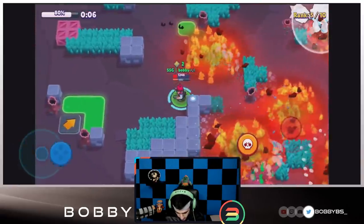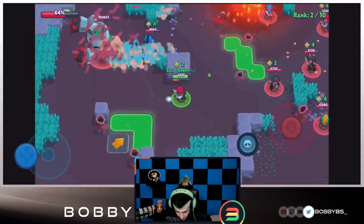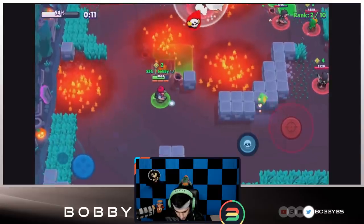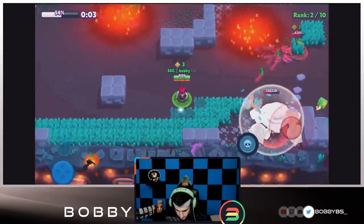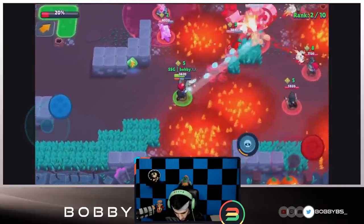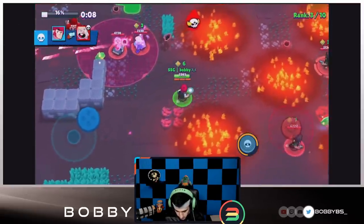We're just going to chill here. There's a Leon over here so we definitely have to stay away. We want to go pick that up and get our super off. Currently in second place — this bot might be in first to be honest. We have to get out of the line of fire. I'm going to stay around this guy, the Colt over here is going to get hit, and we're going to pick up this power-up. The boss is moving downwards which is really good for us. Back in first place — things are looking pretty good.